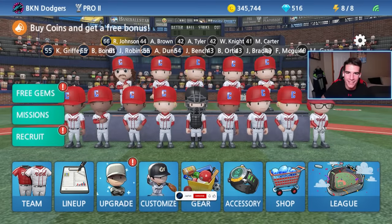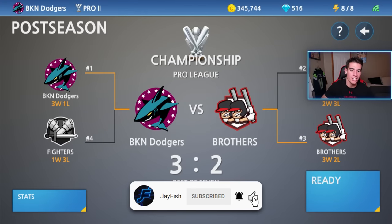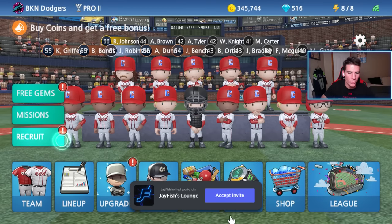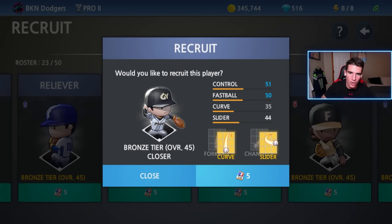All right guys, we'll come back to some more baseball. In this one I'll be trying to win the pro two championship. I'm currently up three to two against the brothers, but first I got to recruit another player. What I'm gonna go with today is a closer, and we're gonna make it the legendary Mariano Rivera of the Yankees, probably the best closer of all time. So let's go ahead and recruit him right here.